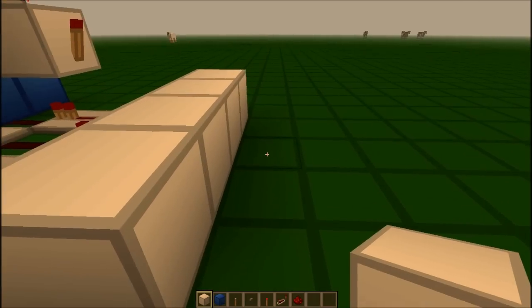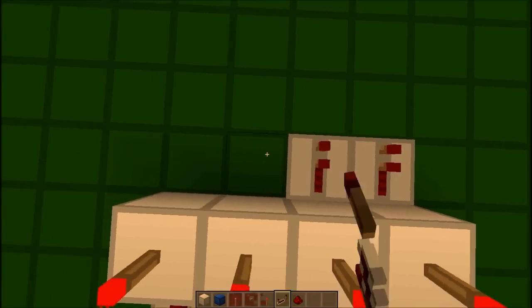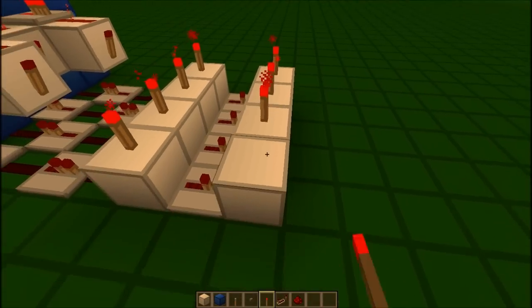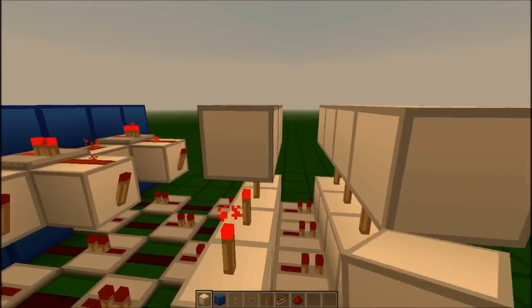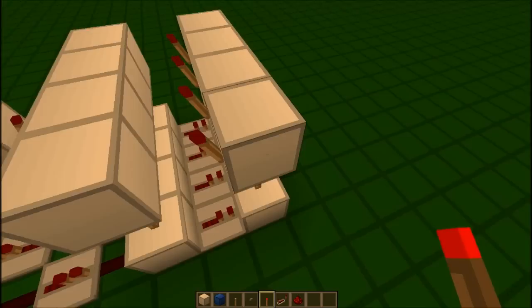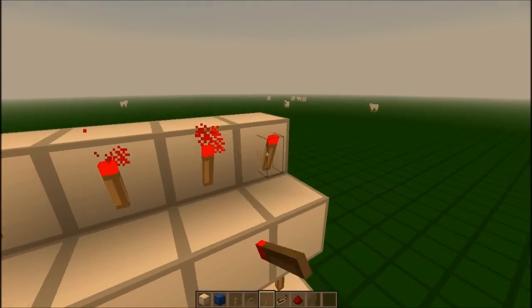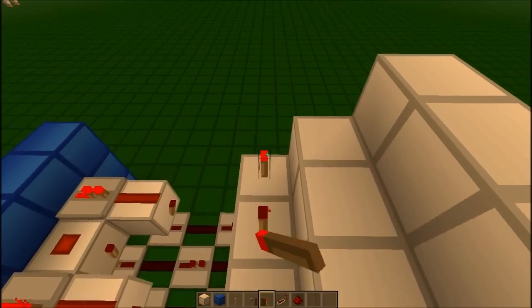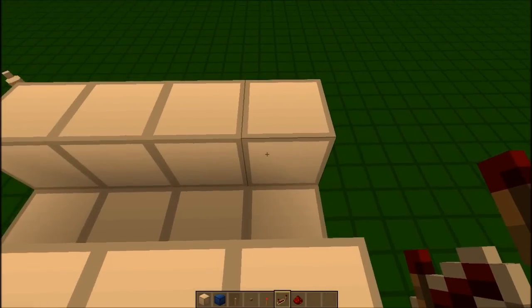Like that — put torches up top, repeaters like that. They go into a block which has torches on it. All these go into blocks, and these have torches on the side here — of the middle one, of this one here. These then go into a block again, just go into another torch, into another block. These also have torches on them, blocks on top, and repeaters facing that way.